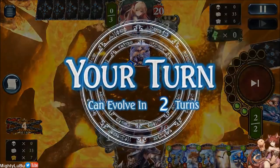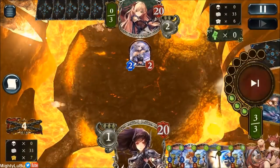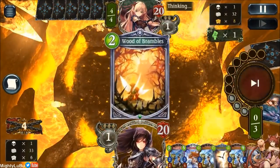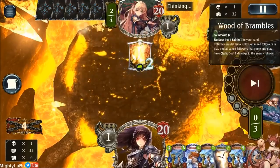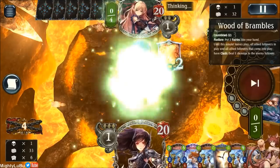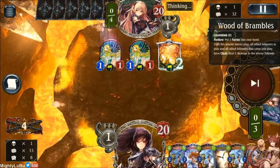And this Starry Elf — so that means he gets Wood of Brambles. That card is so good. On the bright side we do have Civil, so we can get ramp. At least somewhat — one ramp is better than no ramp.